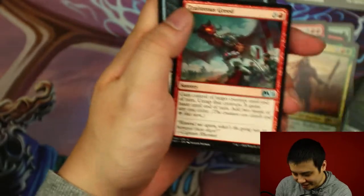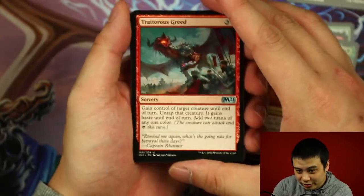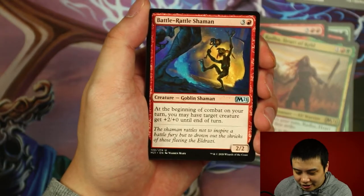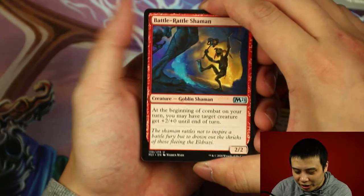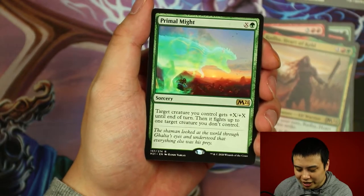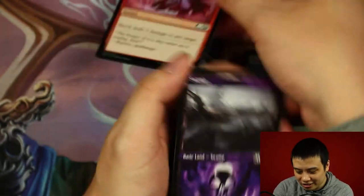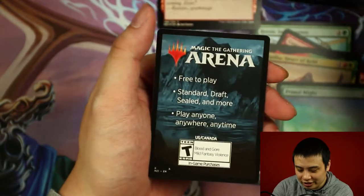What do we got next? Traitorous Greed, Malify Side, Battle Rattle Shaman. And our rare card is Primal Might. Along with a Foil Shock and a Showcase Swamp.